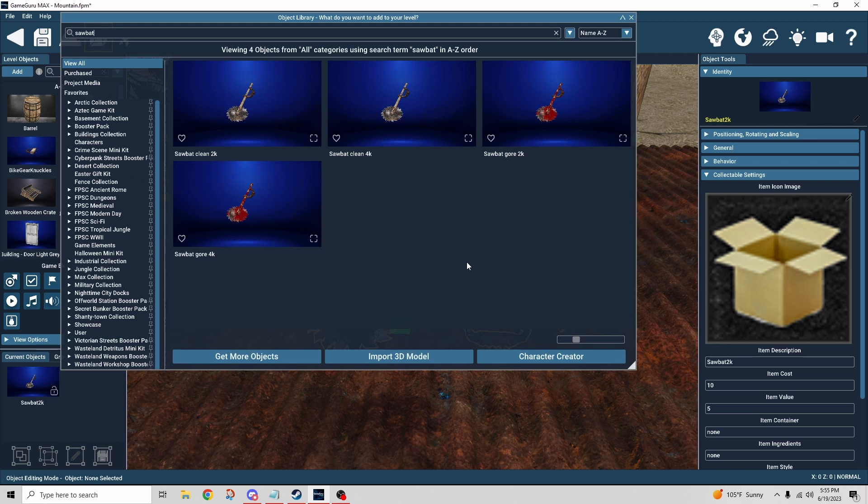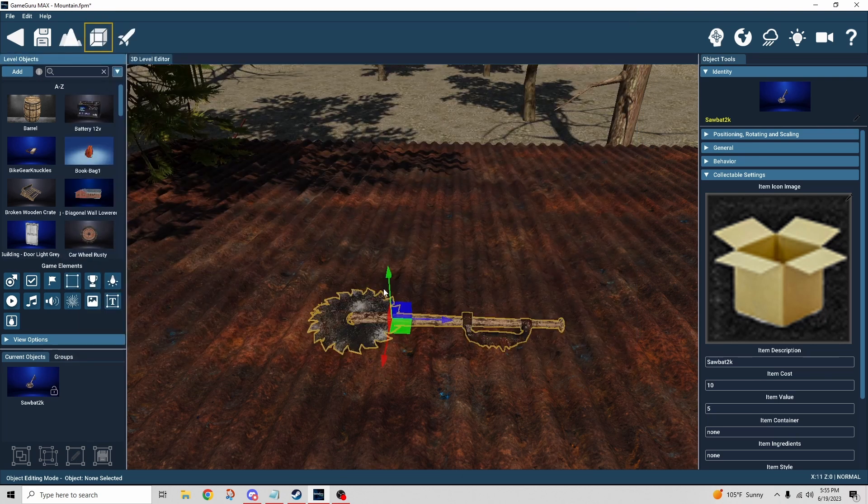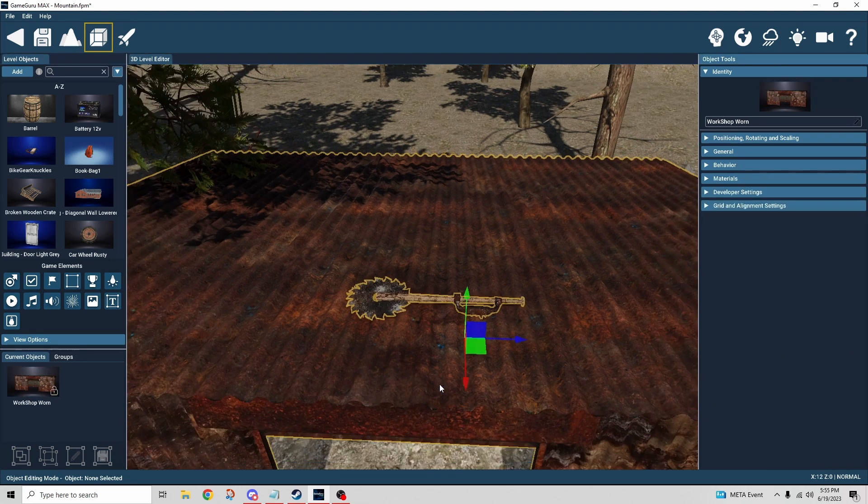When I just put in 'saw bat' I ended up with the gory one, which was a bit weird — suddenly covered in blood. To get the clean one I needed a specific name, so I added '2k' to be precise. You can name it whatever you want as long as it references the specific item you're trying to create. That item is sitting on the roof because the craftable item has to exist somewhere in the level — ideally in a spot players can't access.